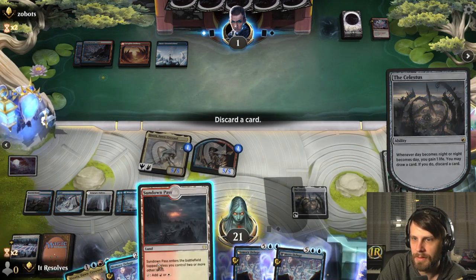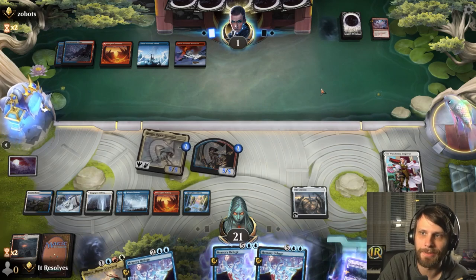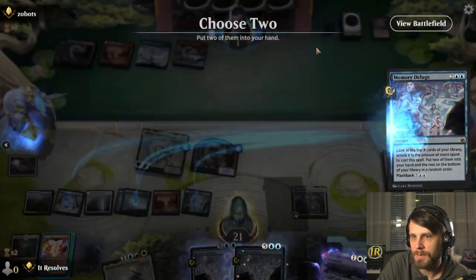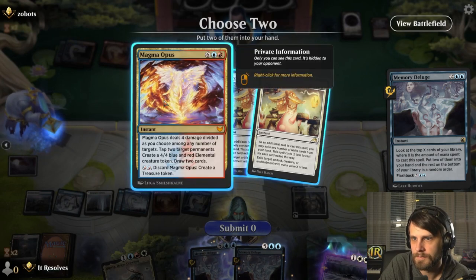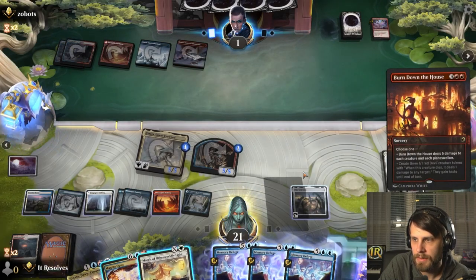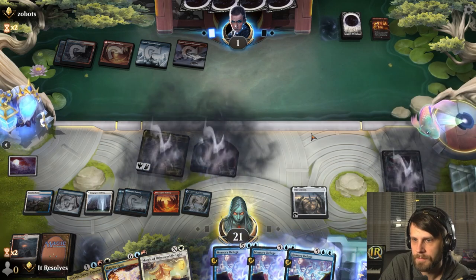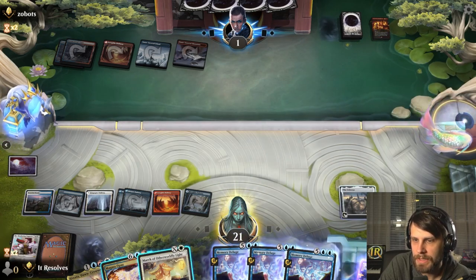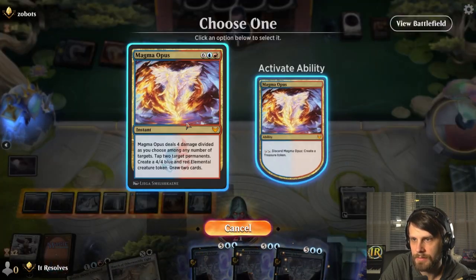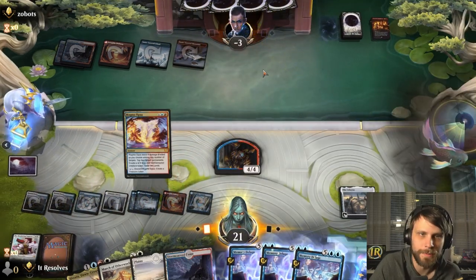I'll throw down a Sundown Pass — I'd rather have action spells just in case they have a Burn Down the House. Look at that, who guessed it? So I think we Memory Deluge and take these two. This is why we kept stuff up. It's annoying for sure, but not the end of the world. We just do this and yeah, we just win. That was awesome — a super well-played game.